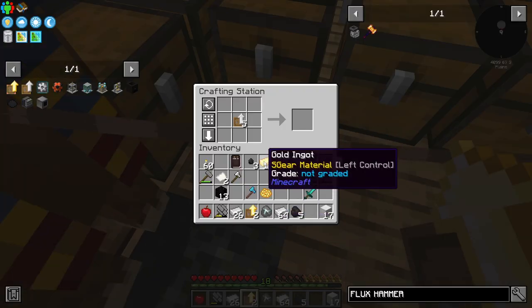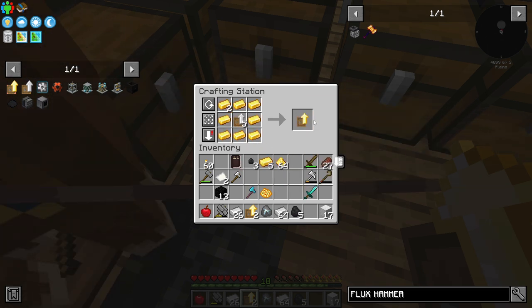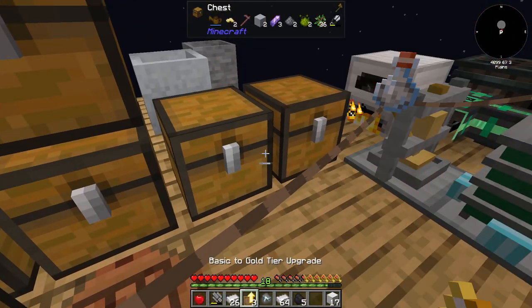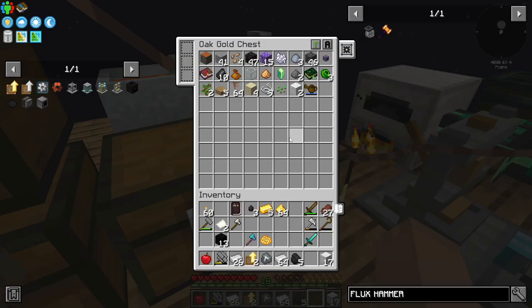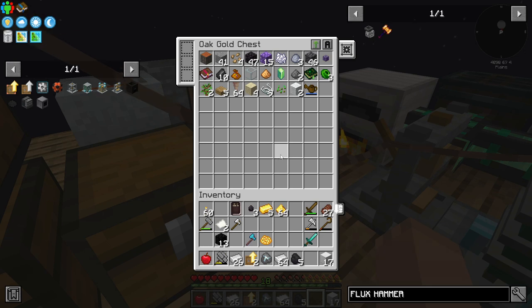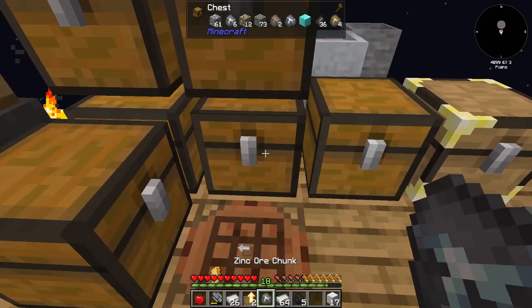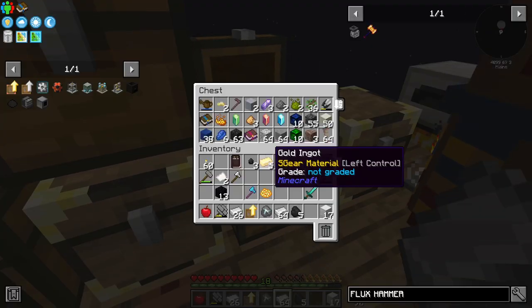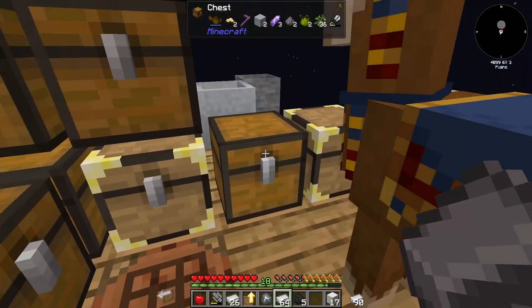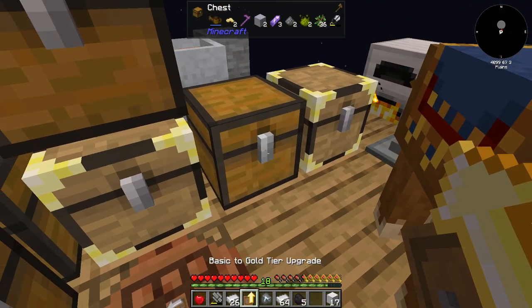We can get three of them done up now. What we'll do is come to one of these chests, right-click it, and it gives us more storage space — equivalent of like a triple chest. This is one I want to get done because of all the ores. It pretty much does not matter for the last one.